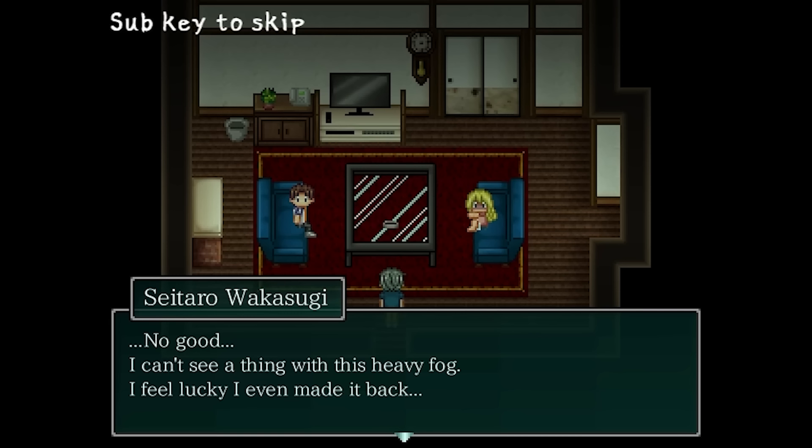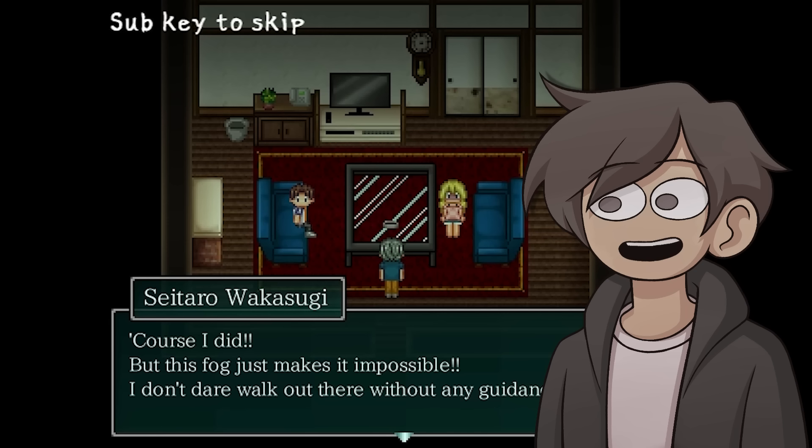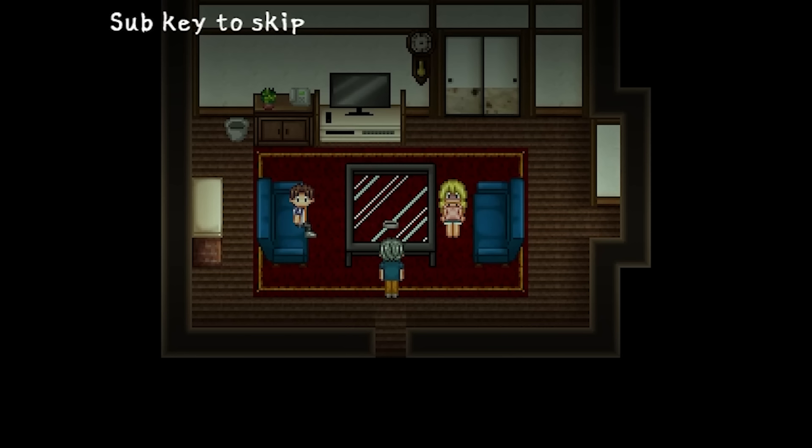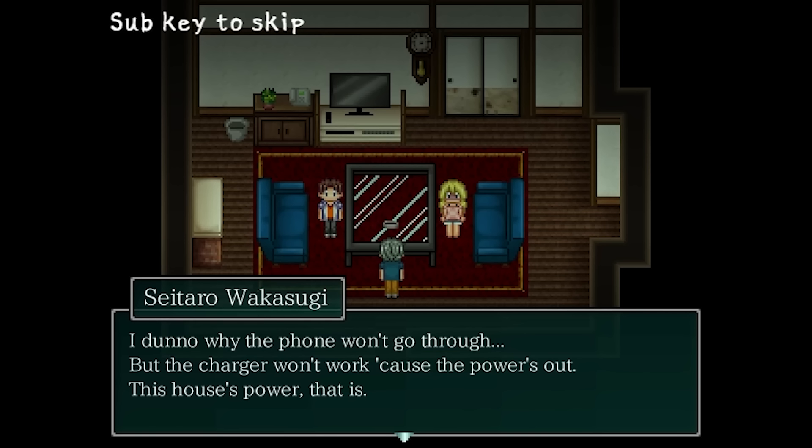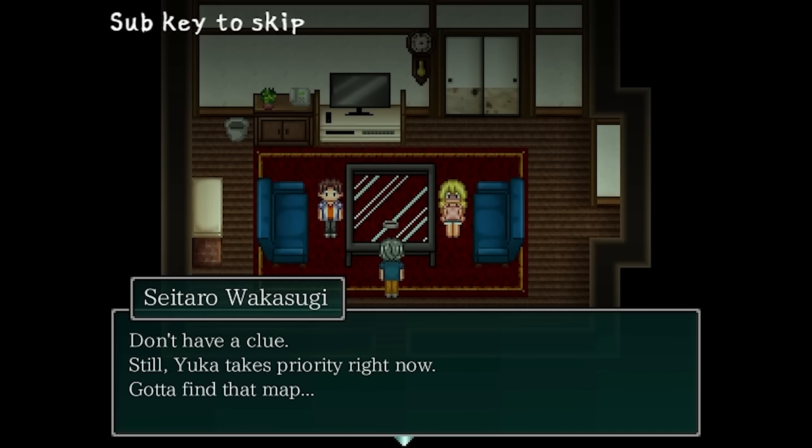Yuta and Rin discuss the situation while Saitaro tries to find the nearby village but returns having found nothing due to the fog. Yuka looks like a bloated corpse but is still alive and breathing. While Yuta tries to think through the situation logically, Rin yells at him and then at Saitaro too. They're stuck since it's impossible to navigate in the fog. Saitaro claims Yuka has a steady pulse and no fever — there's nothing wrong with her other than her appearance and the occasional mumble about being cold. The power is also out, and they need to find a map to safely leave.